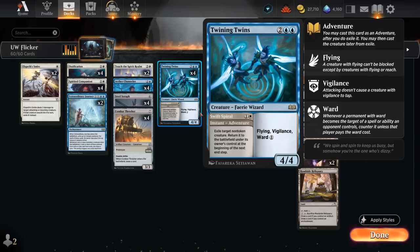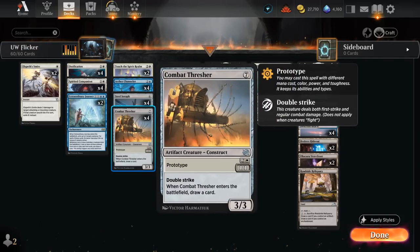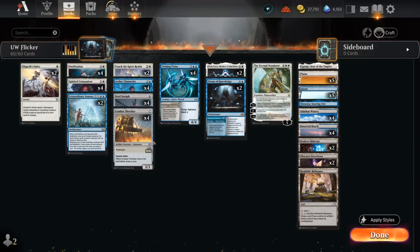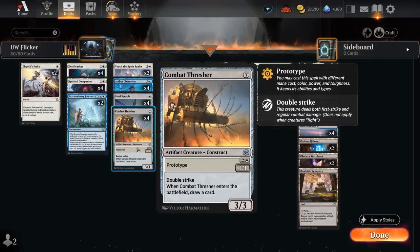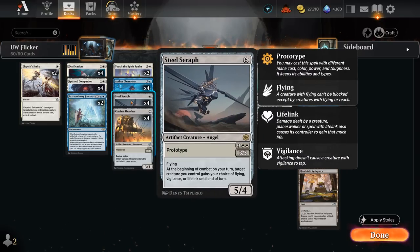This can re-enable ETB effects, but it's also very nice alongside our prototype creatures Steel Seraph and Combat Thresher. We can play these for three mana. In the case of Thresher, we get a 1-1 double strike that draws a card when it enters, and then if we flicker it using our Adventure, it comes back as a 3-3 double strike, once again drawing a card. The same is true for Steel Seraph, a 3-3 flyer that can gain various abilities at the beginning of combat, and now we'll get a 5-4 instead.